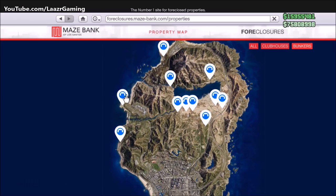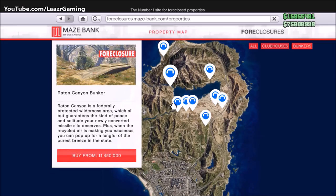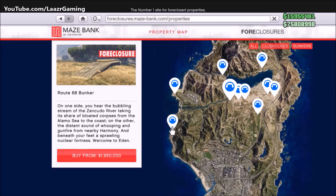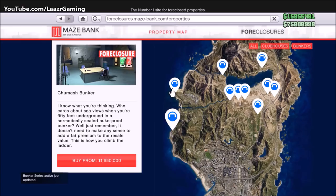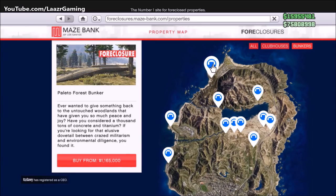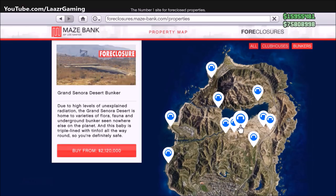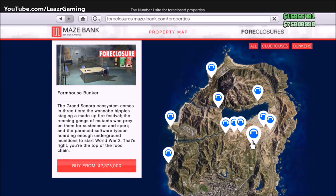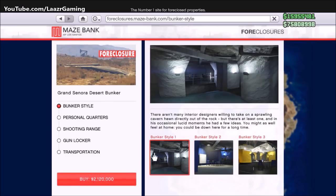First, you'll need to own one of these bunkers, purchased off the Maze Bank Foreclosures website — the same one you used for biker clubhouses. All bunkers earn you exactly the same money and none come with extra abilities, so if you're just looking to make the most money in the shortest time, buy the cheapest bunker. The only benefit of a different bunker is its location. Three of the most expensive are next to Trevor's runway, which makes supply missions easier since you can land planes and helis, but if you can save a million dollars for a 45-second drive, you're probably better off.